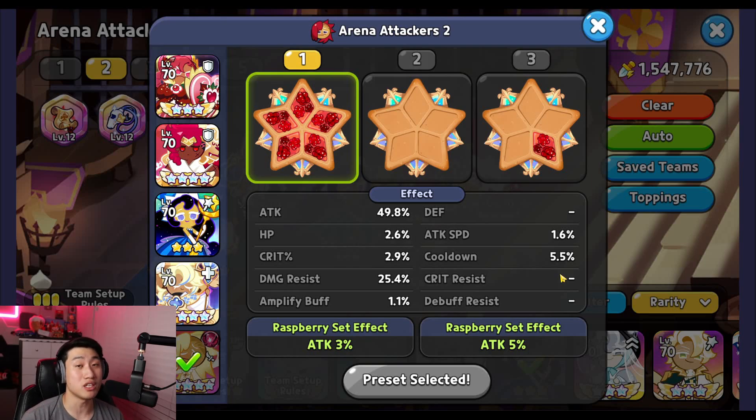If enemies have a 4-second or 3-second star moonlight, the different cooldown percentages mean sometimes vampire will attack moonlight, sometimes vampire will attack pure vanilla who is going to be really tanky, and you might miss out on destroying the DPS as soon as possible with vampire's skill.